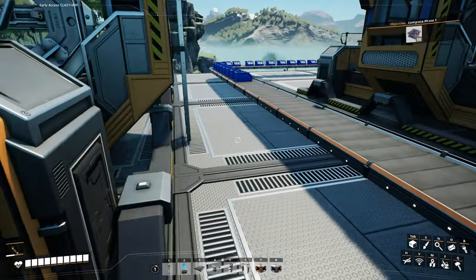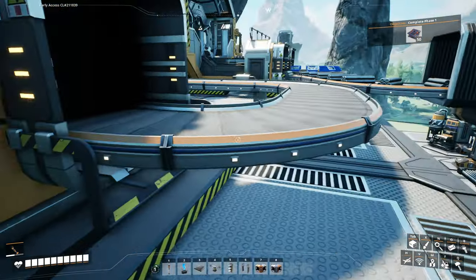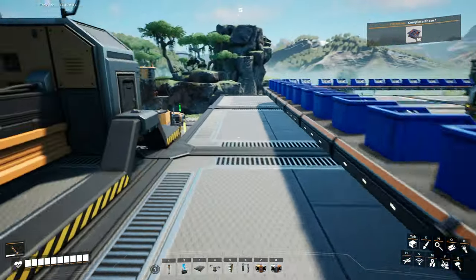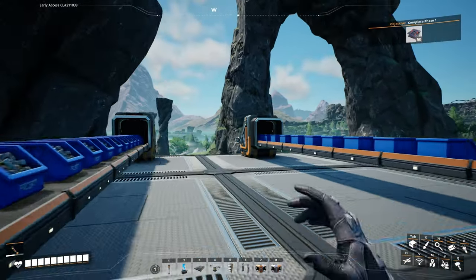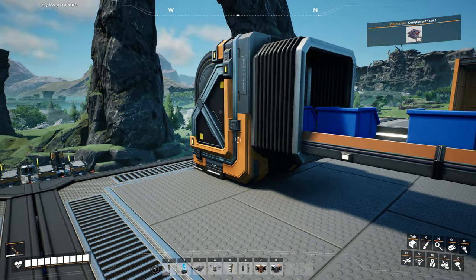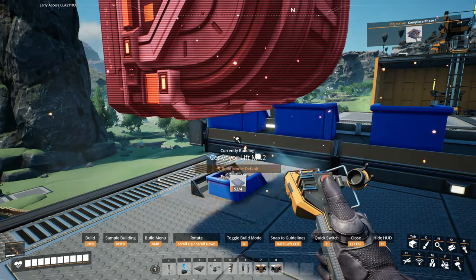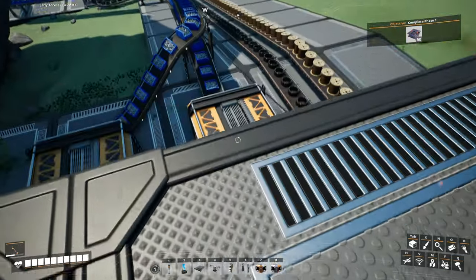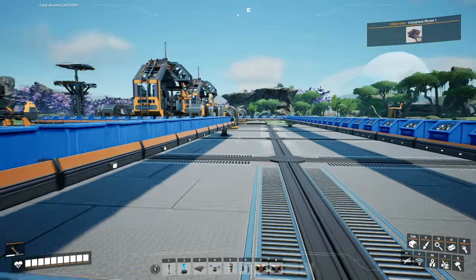This assembler will be doing rotors — screws and rods. It needs 100 screws and 20 rods. The other one will be doing reinforced iron plates and only needs 60 screws. Mark 1 belt would be enough for that one. Bring this into here. These connect automatically. Screws and plates — you'll be doing iron plates. This one needs to be a Mark 2 as well. They snap directly onto the containers, so we are good here.